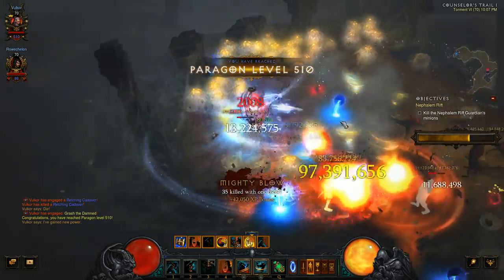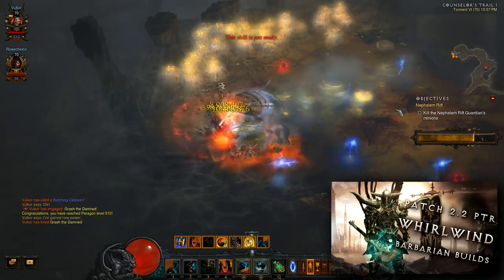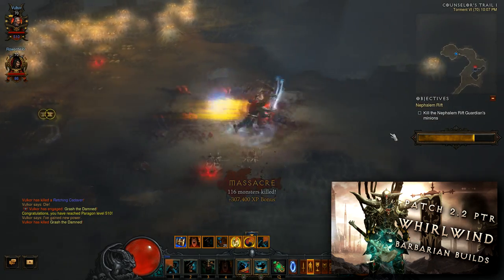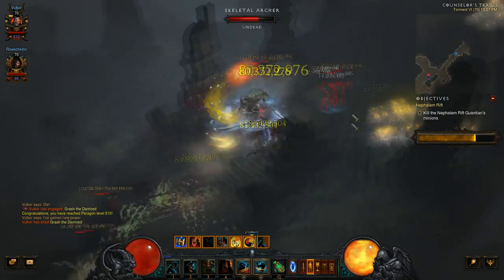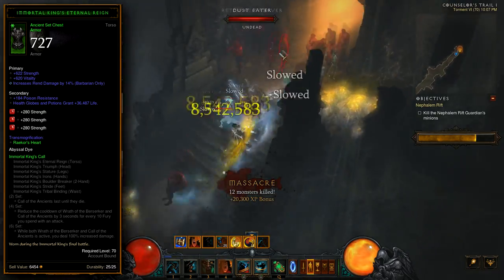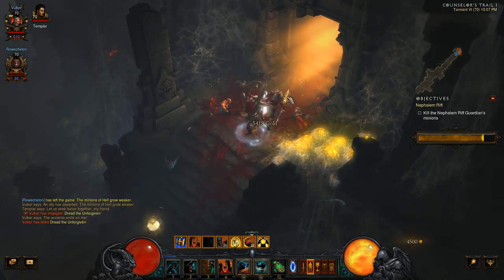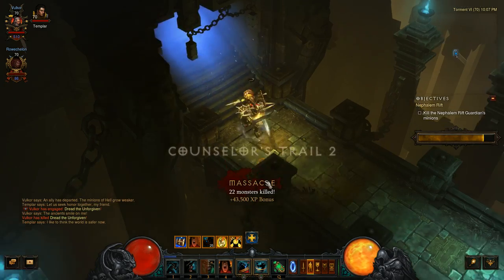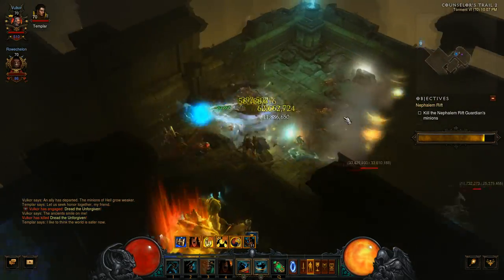First up, the 2.2 Barbarian is all about Whirlwind. So start stacking up on gear that adds to your Whirlwind damage. Right now it's looking like physical damage will be the preferred element, so if you already have a Raker Barb, you should be able to transfer over that plus physical gear. And the IK set, the Immortal King set, is seeing a tremendous buff, so start stacking up on IK set items. The Bolkatho set, those two one-handed Barbarian weapons, have also seen big buffs, but they're still not looking like best in slot for Greater Rift pushing. However, it's still worth holding onto them if you find them, because we don't yet know how things will change.